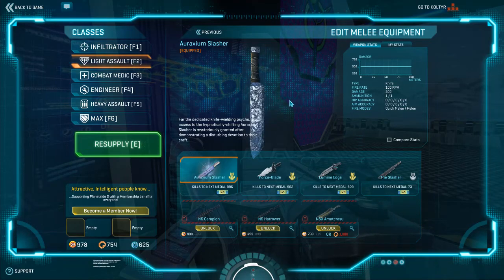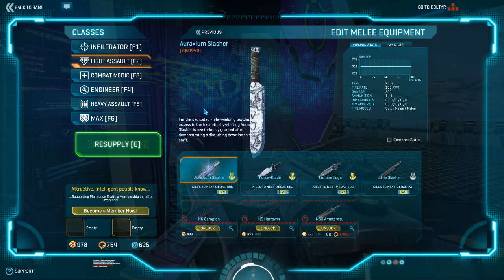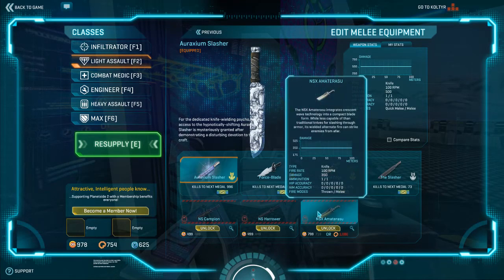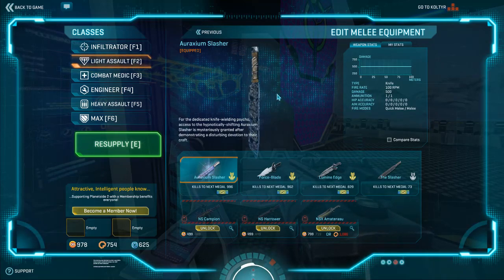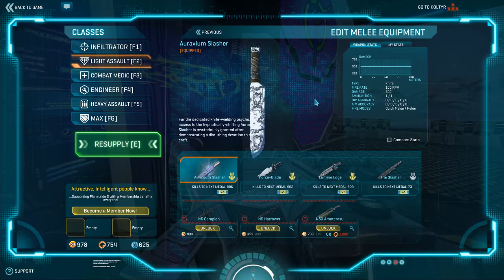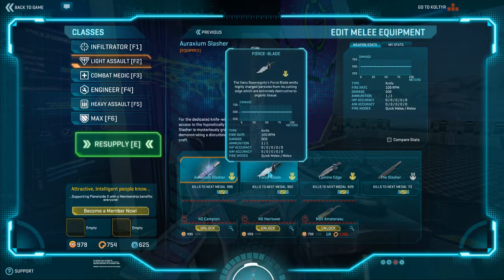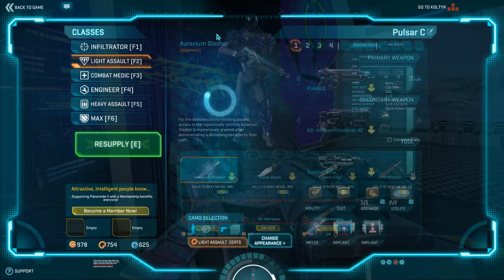Melee - it doesn't matter honestly. I use the Araxium Slasher because it's a rare weapon and I like showing off. The default knife will work fine, the power knives will work fine. Because you're really not going to be using your knife too much, I recommend the Slasher, the Force Blade, or the default knives - the Mag Cutter and the Chain Blade - since you can quick-knife in close quarters to finish enemies off easily.